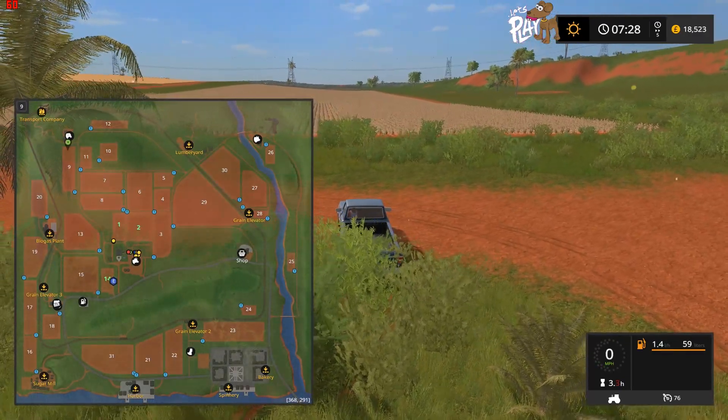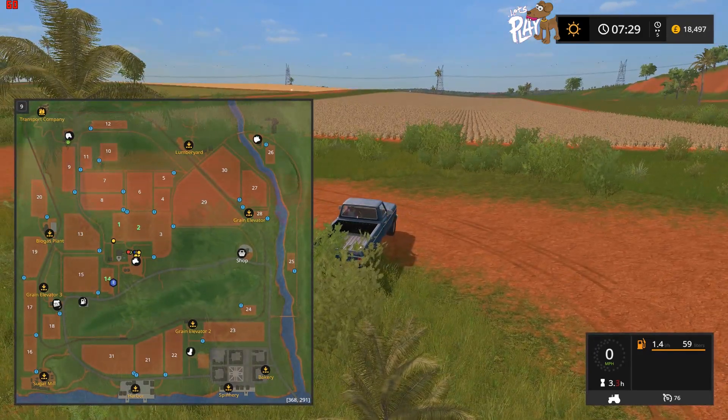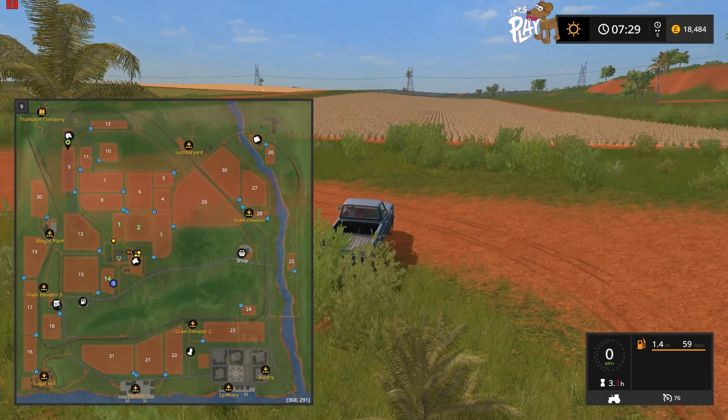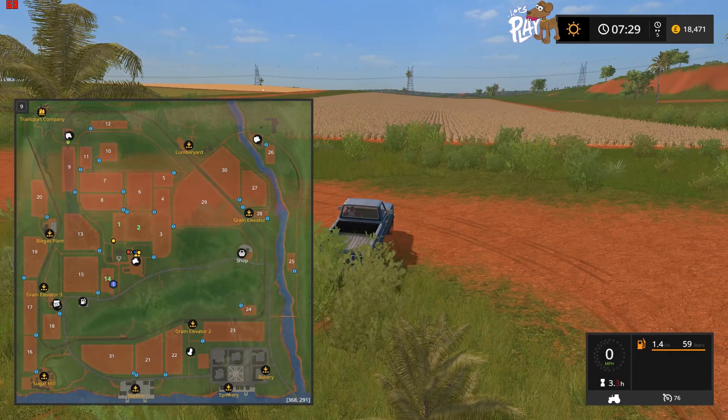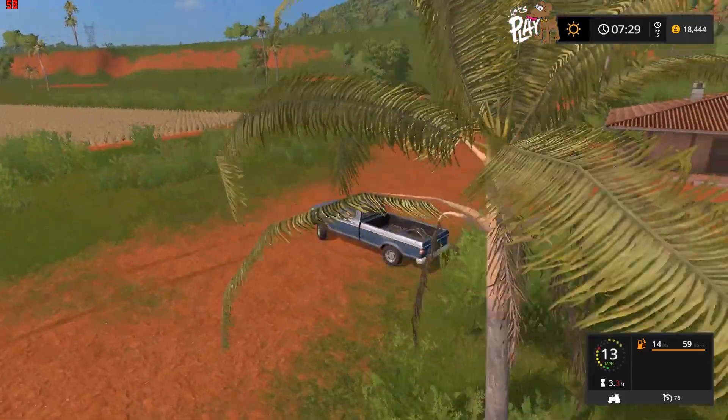Where are the cows? The cows are actually near the farm by the look of it. And the pigs are in the top right, northwest corner.